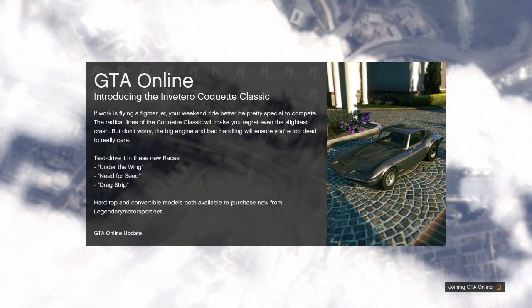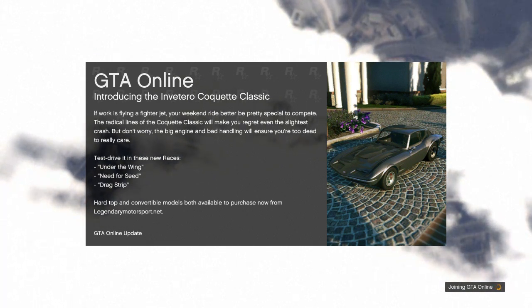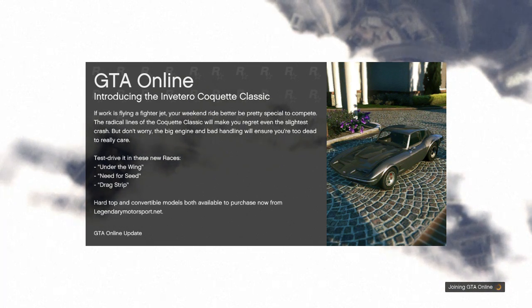After this loads up, all you guys want to do is find cars off the street. This does not work with supercars or personal vehicles. And this does bypass the 45-minute wait.